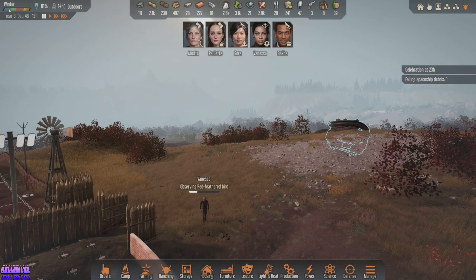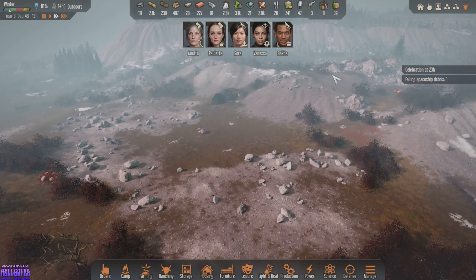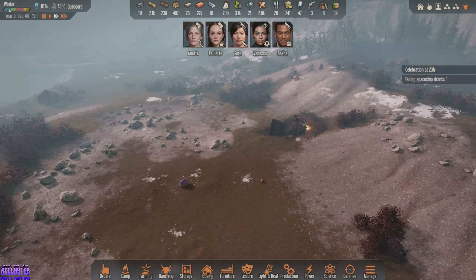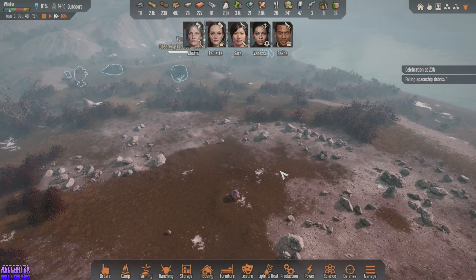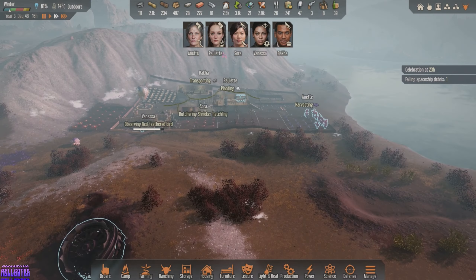Oh my god, where is that gonna hit? Way over by the bad guy bugs. Bet it didn't land right on them. Dude, there's so much stone over here! That would have actually been a good place — it's nice and flat. Oh well.